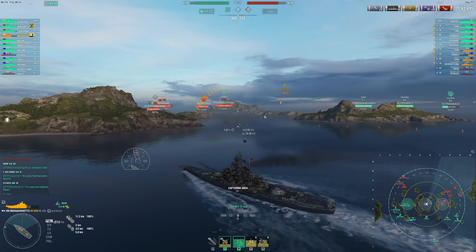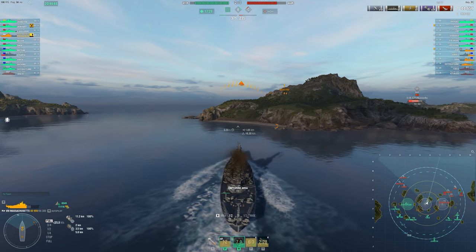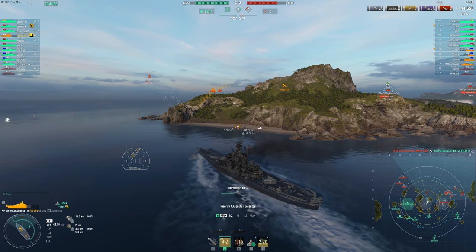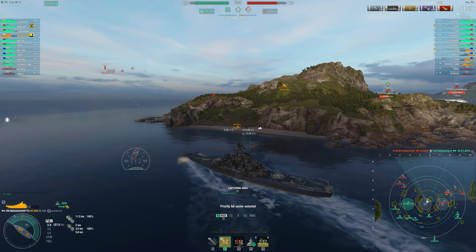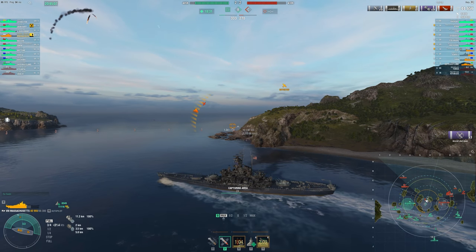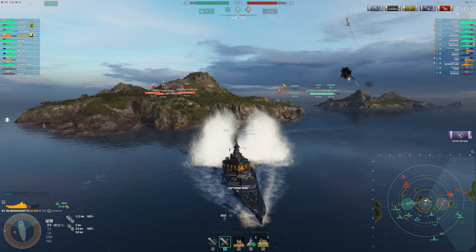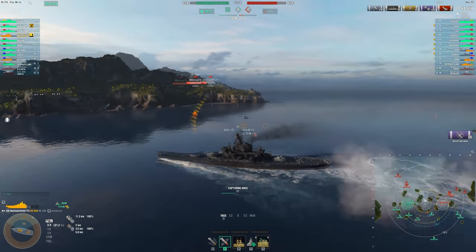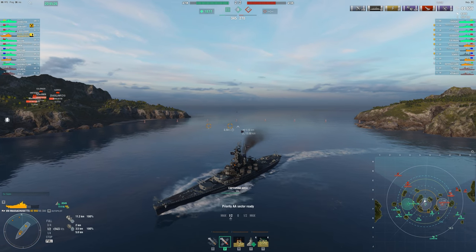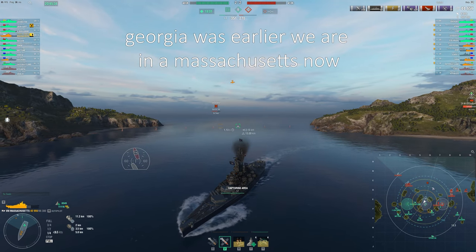Georgia's a great ship. For coal, it's awesome because you get coal for free. If you have to choose between Georgia and Thunderer for coal: get Thunderer if you're looking for the best ship you can possibly get, but get Georgia if you're looking for a fun, secondary, speedy, brawly ship. It's a lot of fun to fly around the map at 39 knots in a battleship that overmatches cruisers. The reload is amazing. I've been showing you a Georgia clip in the background, and I'll have a Massachusetts clip after this.